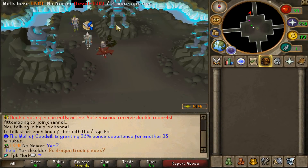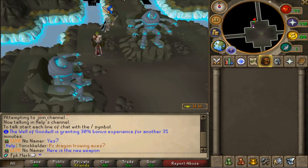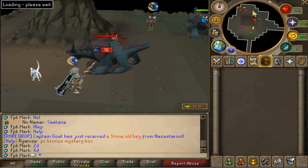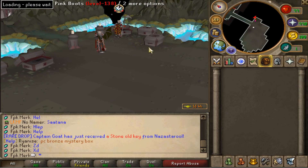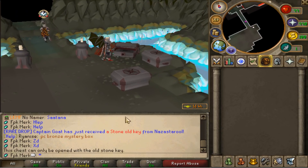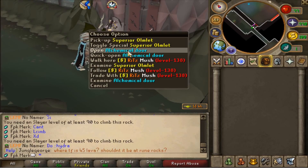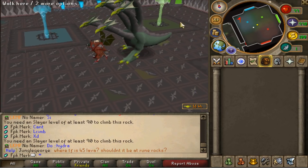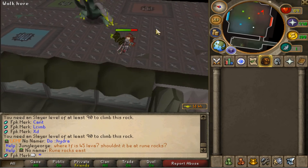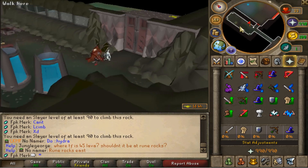We are in the new Slayer dungeon at SimpliCity RSPS and this place is looking absolutely insane. There are drake monsters — that's really nice. There's a stone chest that can only be opened with the old stone key. Let's open the alchemical door and there is the alchemical hydra! Hydra in an RSPS — that's just amazing. Let's get out of here before we die.